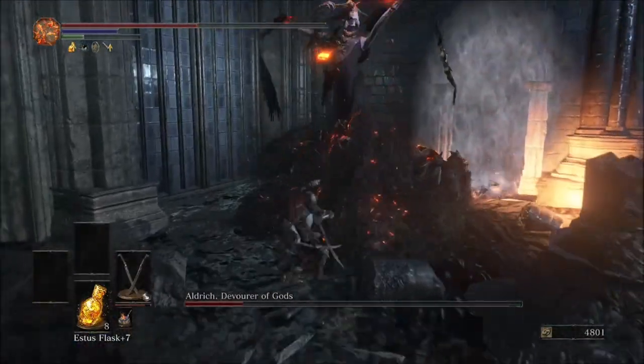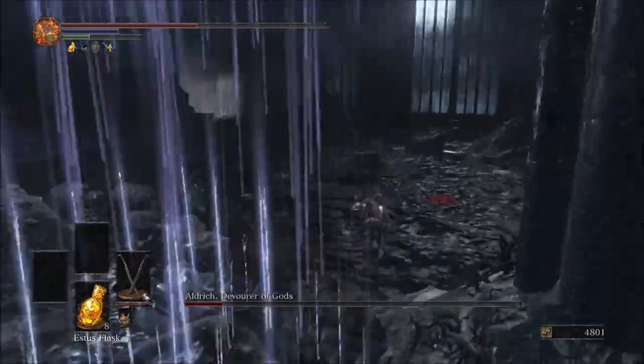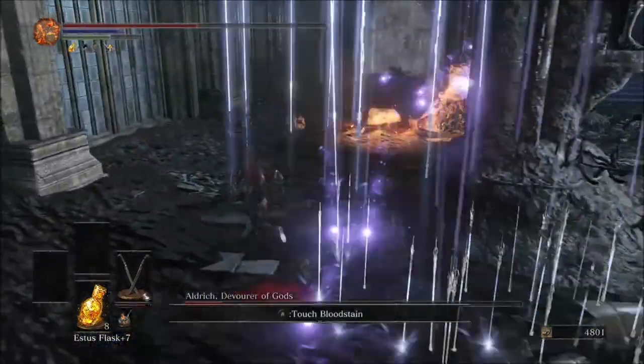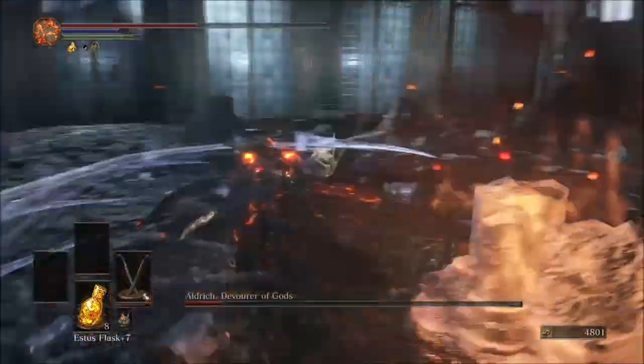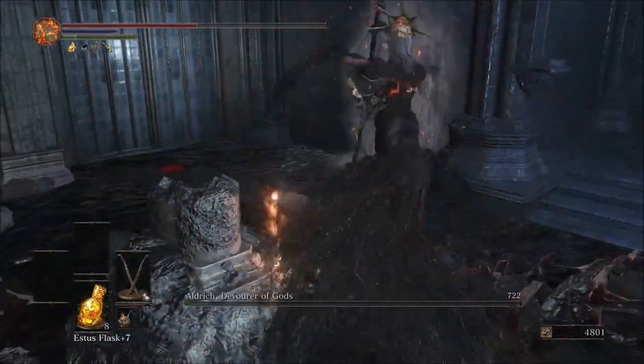This is the attack you want to avoid — when he does it, just roll once and then begin to run. Stay away from the arrows and try to close the distance to get back close to the boss so he doesn't send the arrows at you again. Then just run up, smack him a couple more times, and you're done.